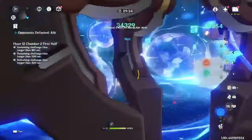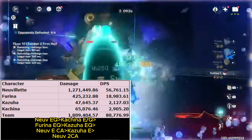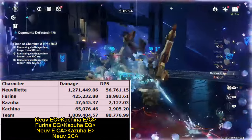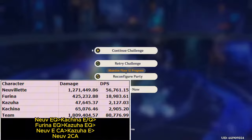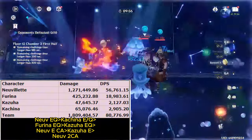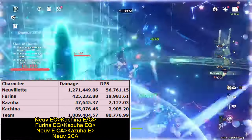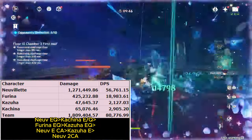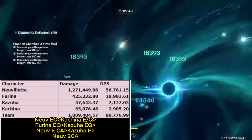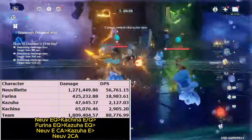Another strong team is a Nouvellet-Farina team: Nouvellet, Farina, Kazuha, and Kachina. Since the buff Kachina provides with the Scroll set lasts 20 seconds, Kachina can buff both Nouvellet and Farina over an entire rotation. Kachina will be proccing Crystallize, which — while not nearly as good as actual shielding — can still help prevent interruption. The damage and DPS of this team is very similar to using someone like Charlotte or Zhongli, so Kachina is indeed a fantastic choice here.